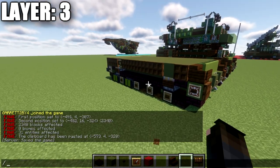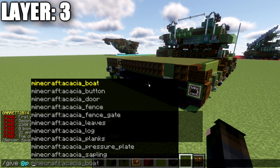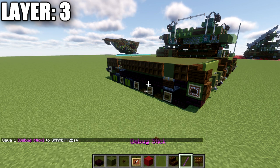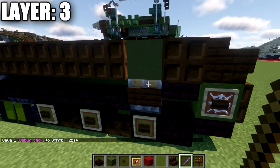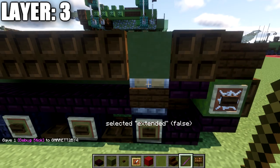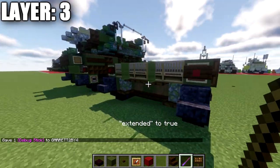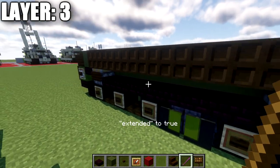For Java players, type the command /give @p minecraft:debug_stick. Use this glowing stick to go to the pistons, left-click them until 'extended false' shows on screen, then right-click them to set extended to true — this removes the wood portion and helps with shaping the tracks.